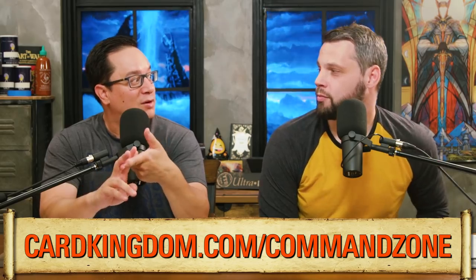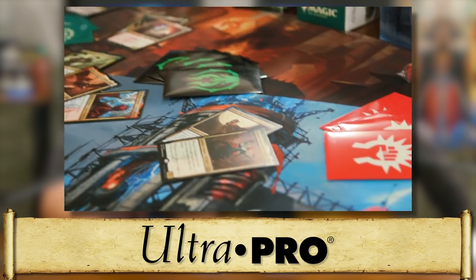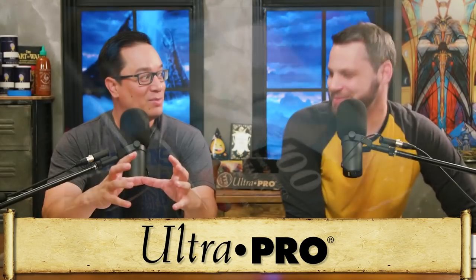Something else of very high value — they've done playmats with all the new Shockland art for this set. You have the Golgari one in front of you. It's pretty sweet. It's Ultra Pro — sleeves, the new sleeves that have the guild symbol on it. They have sleeves for every guild, so if you have an Azorius deck or a Rakdos deck, you'll love these. They use the new Eclipse technology, meaning they are very durable. Printed sleeves in the past have been known to split and tear easily, but these ones don't. Ultra Pro is always upping their game.